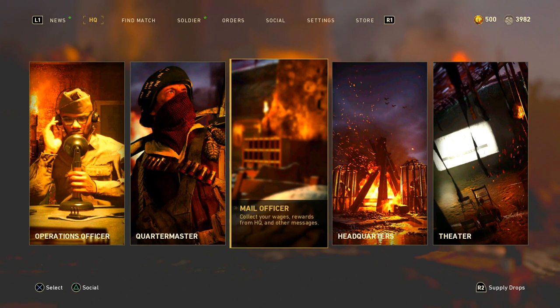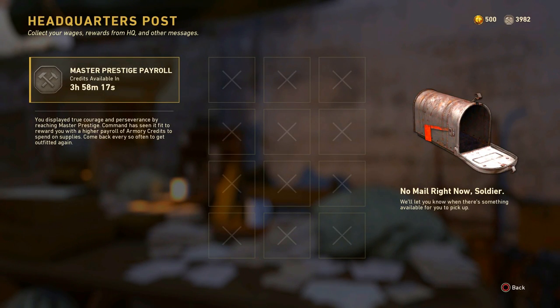The first simple one: you go to mail offer. What you do is go to mass prestige payroll — if you're mass prestige you get up to 300 armory credits. You can do this up to six times a day if you get on the game every four hours, so you can get up to 1800 armory credits a day just from the payroll.